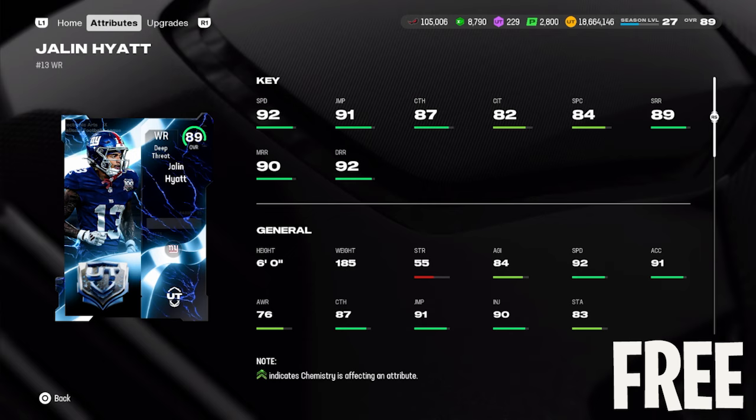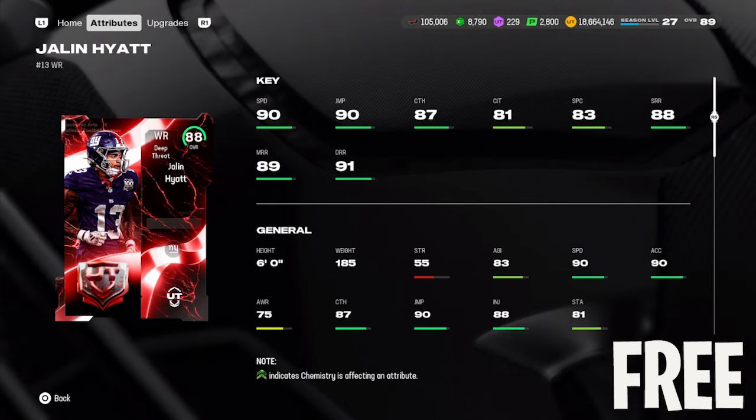If you run out of time or you're just not good enough to reach hero level, at bare minimum try to get to the elite level in ranked, because that will land you the 88 overall version of Jalen Hyatt. He doesn't get all 32 team chems, but to get a wide receiver with stock 90 speed, there's just not a lot of them out there right now. He has good route running and catching — 87 short, 88 mid, 89 deep. For a card that isn't incredibly difficult to earn, this is a really good free one.